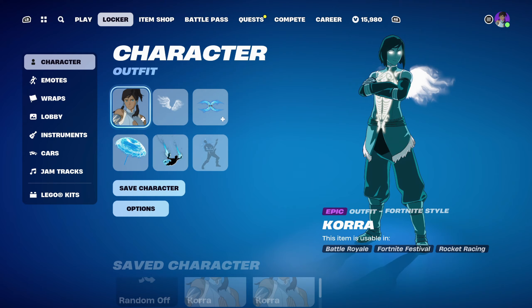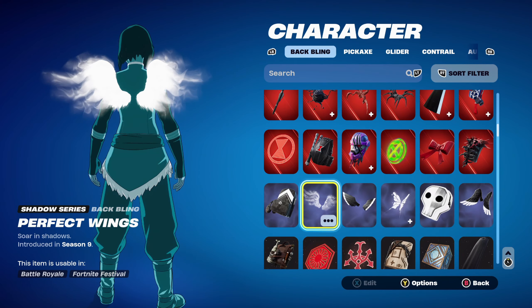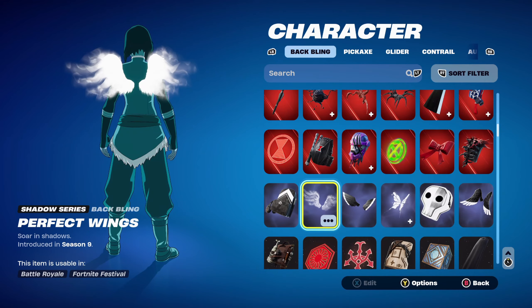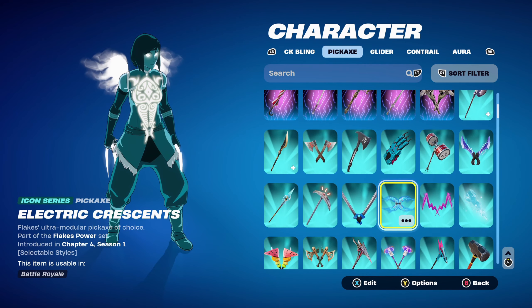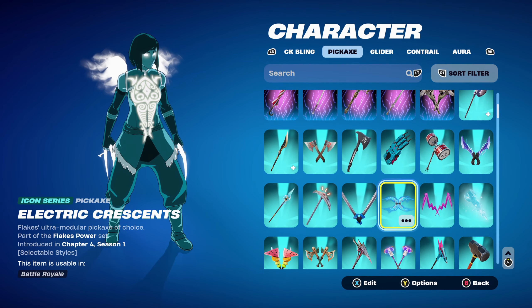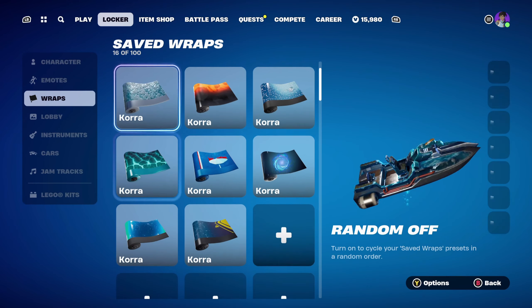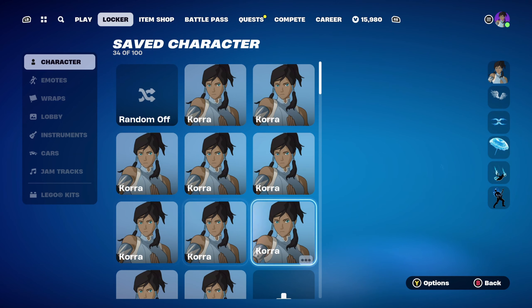For combo 8, I thought I'd go for a white-themed Back Bling and pickaxe, as there's a little bit of white on the Balanced style too. The Back Bling is the Perfect Wings, my favourite set of white wings — introduced in Chapter 1 Season 9. The pickaxe is the Electric Crescent, part of the Flakes Power set introduced in Chapter 4 Season 1 — a very nice Icon Series pickaxe using the Phantom Power edit style for a fully white design. The weapon wrap is Fractal Zero, part of the Zero Point set introduced in Chapter 1 Season X, with light blue, dark blue, and a little bit of white.